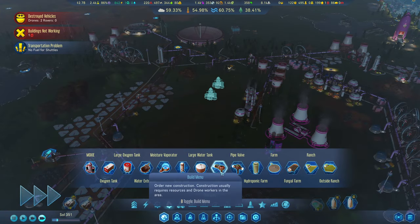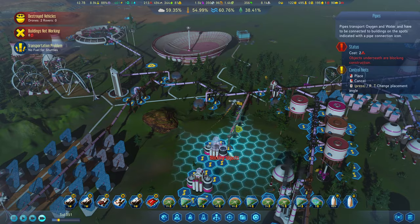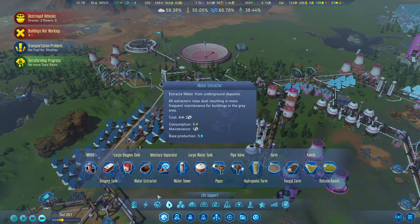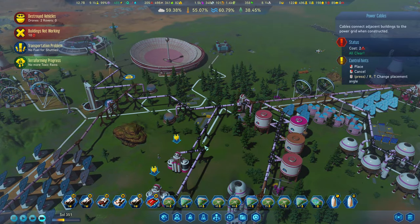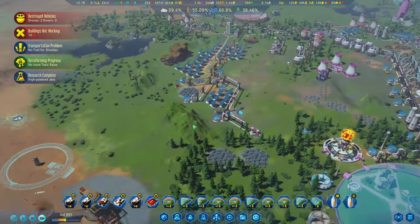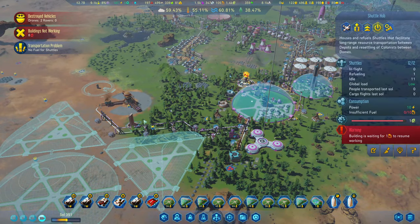Rejoice! We started a bit of a rain event so we're trying to improve everything here. We're going to need power to come through to those as well. No more toxic rains - that is a huge deal right now. And high powered jets are done as well so we can upgrade all of our shuttles.